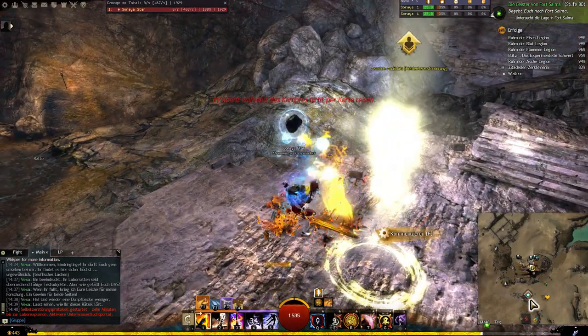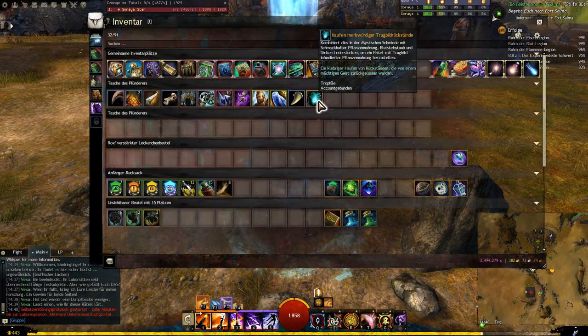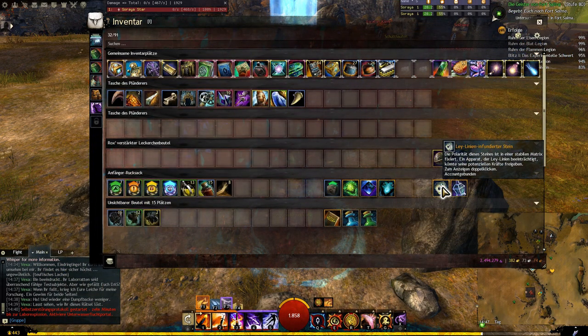Number 3 is done. And that can be combined in the mystic forge with schmackhafter Pflanzennahrung, Blutsteinstaub, and dicken Lederstück for a package of Trugbild-infodierter Pflanzennahrung. Then we have the Leilinien-infodierter Stein. The polarity of this stone is fixed in a stable matrix — an apparatus that impairs the Leilinien could release its potential forces. Where do we have to go?